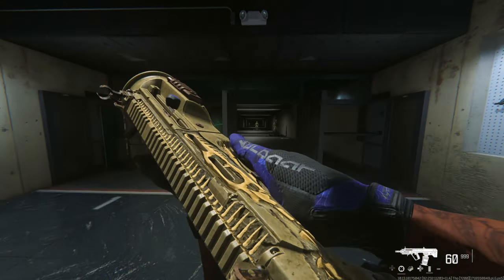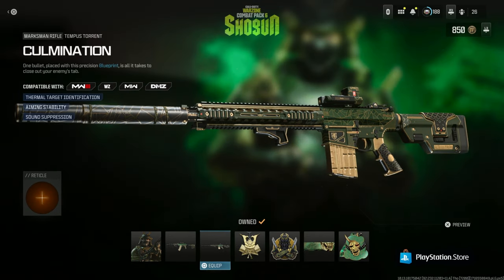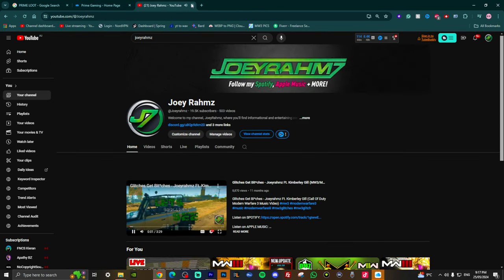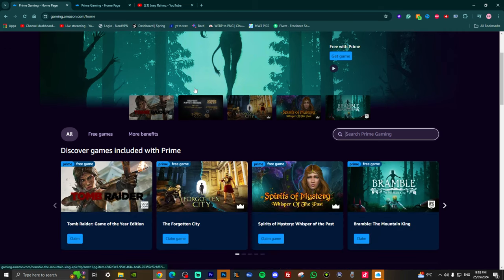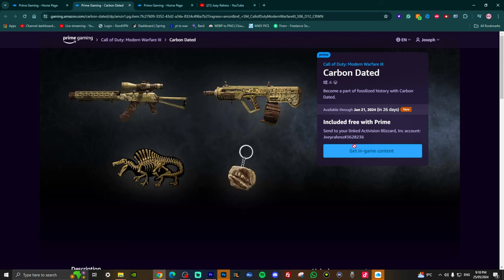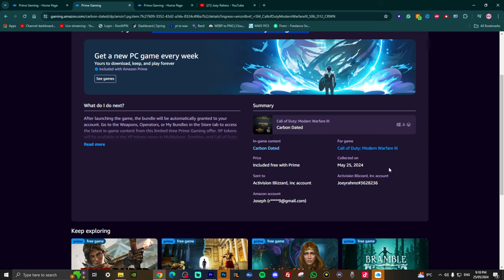This is a free bundle you can get right now for all users on any console on Modern Warfare 3. Search up Prime Loot Gaming on Google, click the link, and find the Call of Duty pack — or just search Call of Duty on the site. For Modern Warfare 3, click it and press 'Get In-Game Content.' Once you restart Call of Duty, you'll see it in your store. The only thing you need is a Prime account — you can get a free trial or pay $6 a month — then link your Activision account with your Prime Loot account and it goes straight to your game. In the store, go to the bottom right corner and press R2, go to My Bundles, and the blueprint will be there.